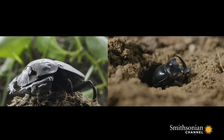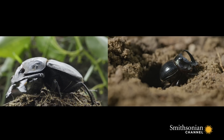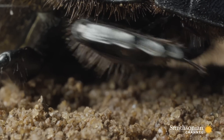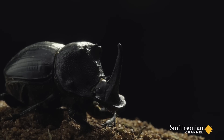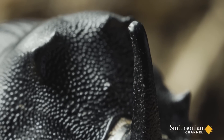Diggers are half the size of rollers — one inch long. But their carapace is much higher. Their front legs are small, but there is one defining difference: diggers have a giant horn used to show dominance and impress the ladies.